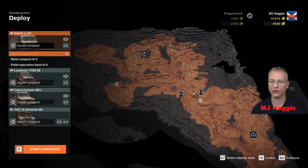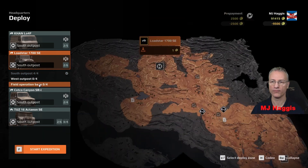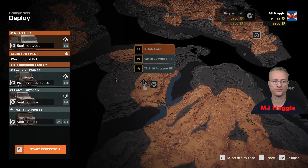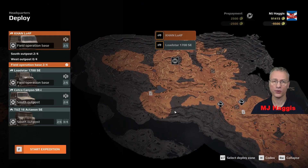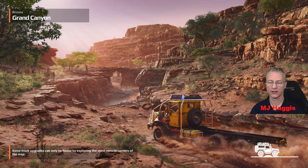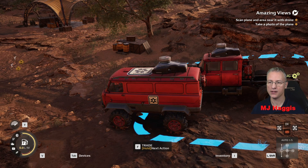We'll put the Load Star and Loaf going from the main base, and the Actaeon and Canyon from the other. Actually — Load Star, Loaf, Actaeon, and Canyon. It's purely for extra fuel and support — that's my method behind using four vehicles. I might not even need four. Let's start. I'm always nervous about hitting the start button because of the costs — have I forgotten something? It's not like SnowRunner where you can jump straight back in.